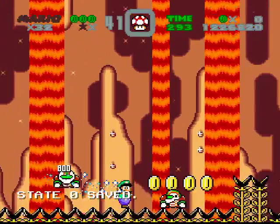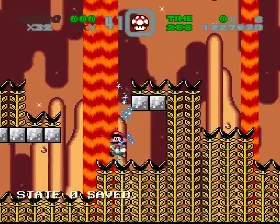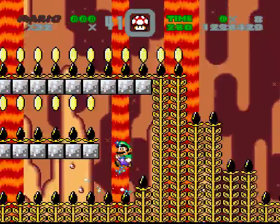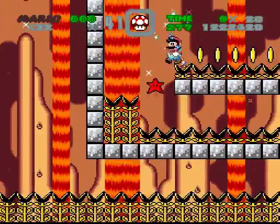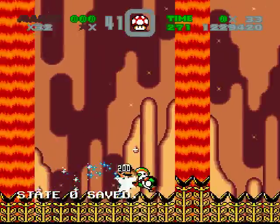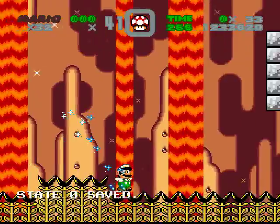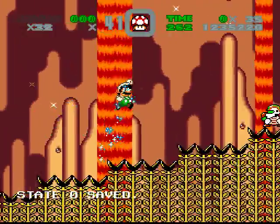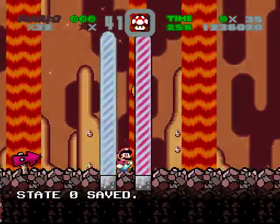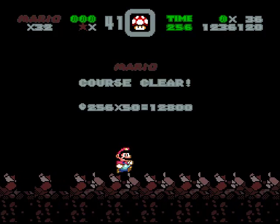Oh look — there's always an obligatory part where you have to use a star to get past the huge clapper maze. That's in like every hack I play. Oh, and you have to chain the star. Even better. I don't know why people think this is the greatest idea that ever was. At least I don't have to do a lot of jumping up and down crap — at least it was just a straight run shot.